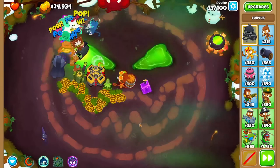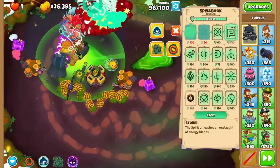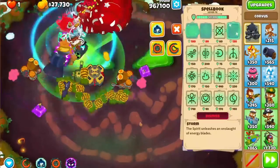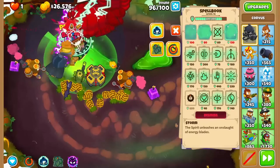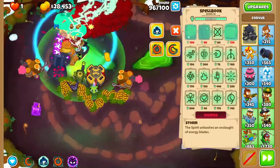If Ember or Echo are on cooldown, you can use Spear, Aggression, and Storm. These are nice because they'll never be on cooldown, as all three of them are toggleable spells. Just be sure to use Soul Harvest or Dark Ritual to keep your mana up, as having all three of these on drains quite a bit of mana per second.